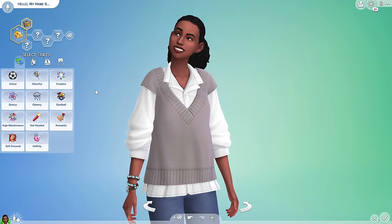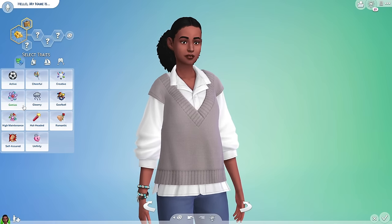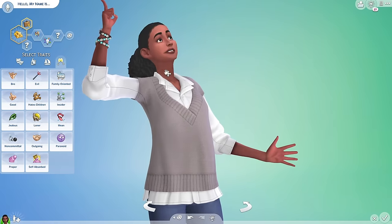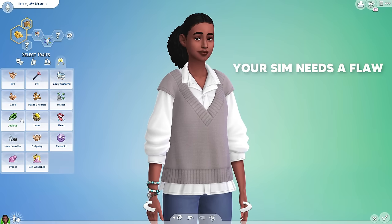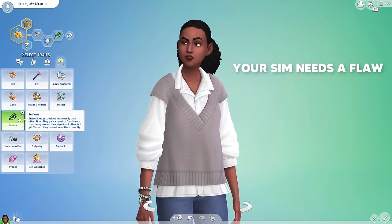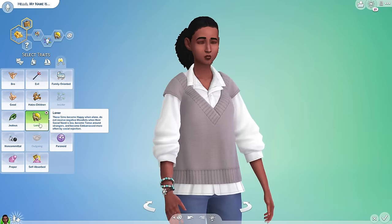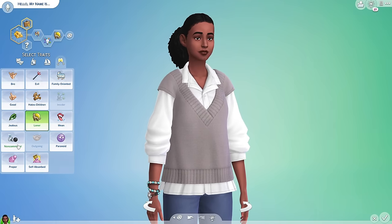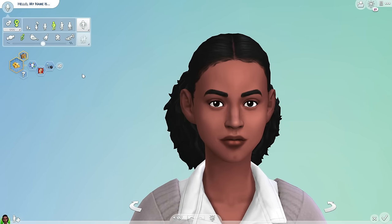I don't mind only having three traits — I just wish we had more options. The trait rule: choose two good ones like Cheerful and Creative, and then choose a bad one. It doesn't mean you have to choose Evil, but something that's going to cause conflict — like Jealous. She's cheerful and creative, but she has a little side to her. Everyone has a flaw. Being a Loner could affect the sim's friendships and how they feel at family dinners. I feel like my sim is Creative and Self-Assured — really confident — but she is Non-Committal, which could conflict with her job and long-term goals.